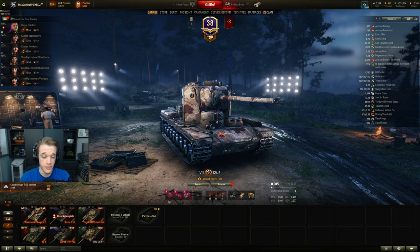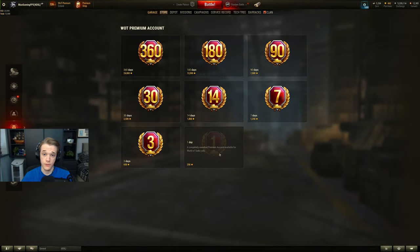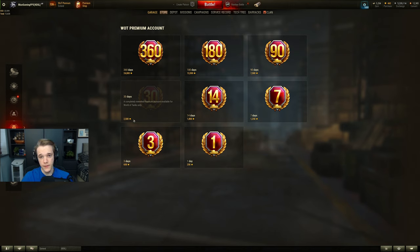The first thing is a premium account — by far the easiest way to help maintain and gain credits in this game. It will cost you money at 250 gold per day, but it gets cheaper as you go up. 250 times 3 is not 650, so it is discounted as you buy more time.